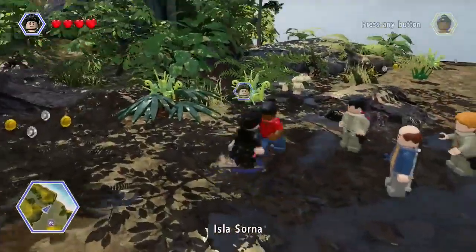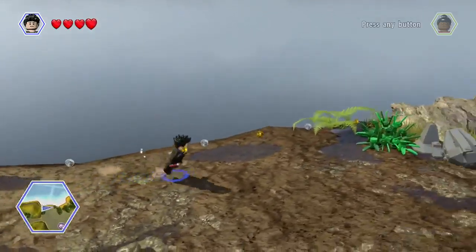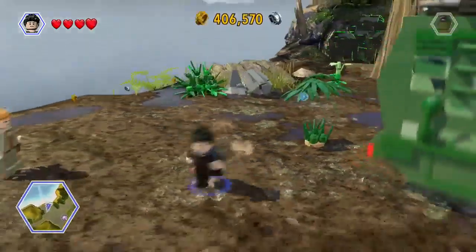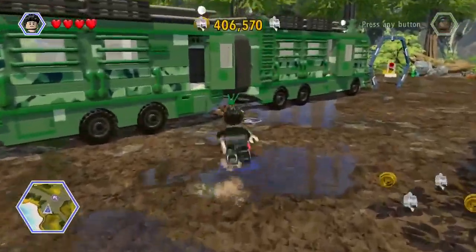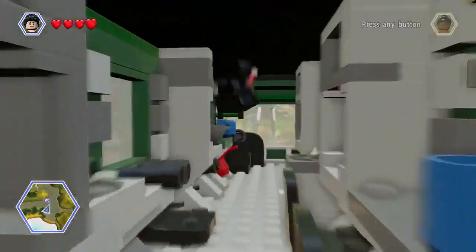Okay, so we're on Isla Sorna, continuing from part 6. Now we're going to be going into the van, I think. Hopefully we can go driving this.